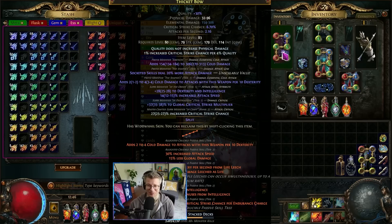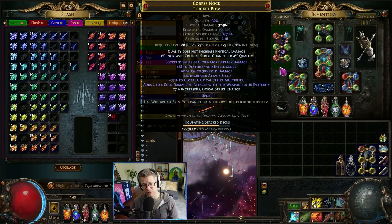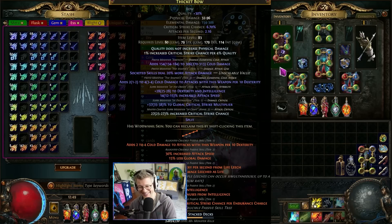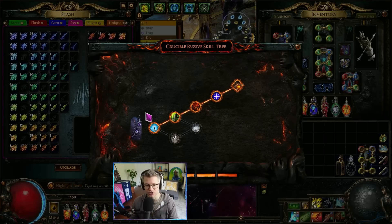The bow is the critical part of what enables this build. You craft it with deafening essences of Hatred — basically spam it until you get both prefixes. It can take a lot of essences. If you hit an open prefix with cold damage to attacks you can yolo exalt slam for 'socketed skills deal 20% more attack damage.' For a cheaper version you can do prefixes can't be changed with an Ashling orb, or use a veiled chaos orb and try to unveil 15% elemental damage penetration on the prefix.